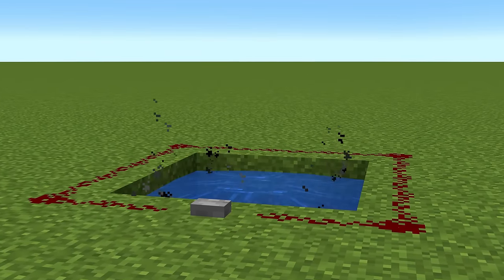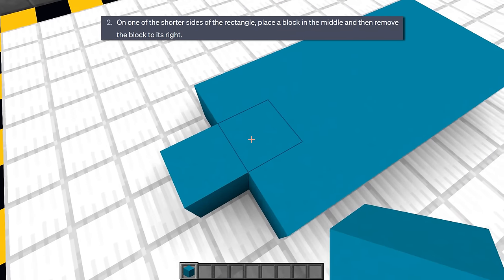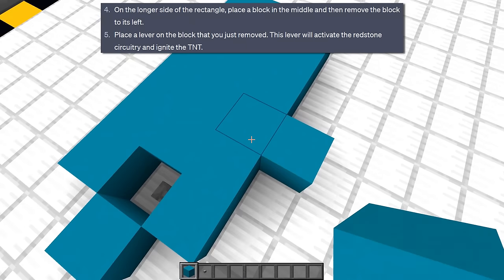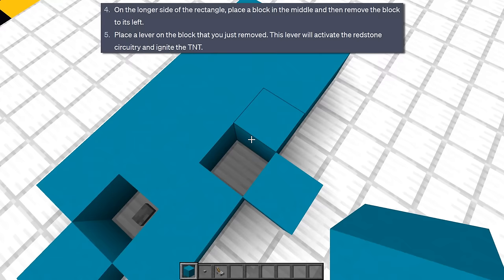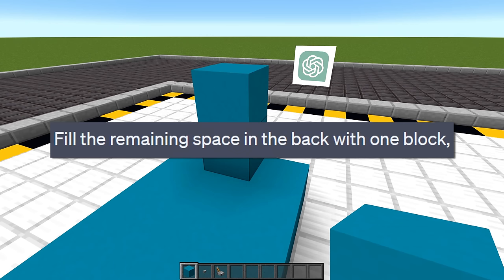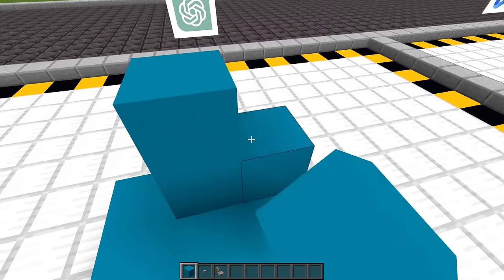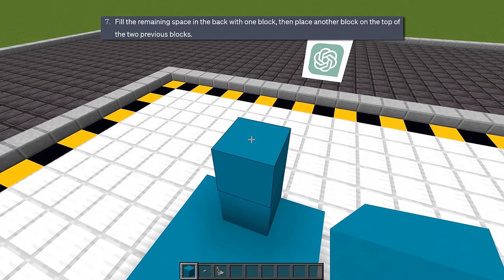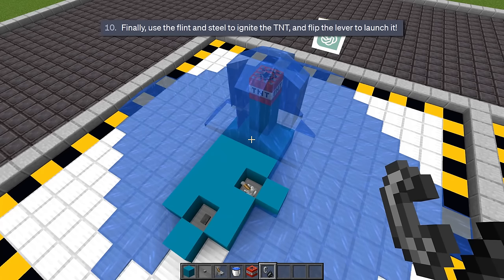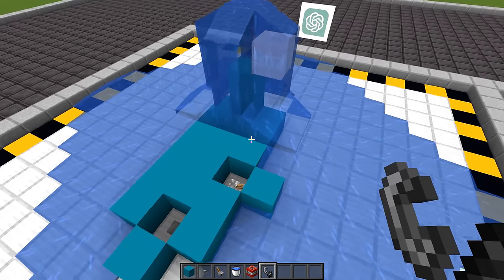First, we're gonna try TNT cannons. It wants a 3x6 area of blocks, then it wants me to put a block here and remove this one. Then it wants me to put a button where I just removed the block, do the same over here but this time put a lever in the gap. Two blocks in the back. I have no idea what it means here — fill the remaining space with one block. How do I fill multiple spaces with one block when it's clearly four blocks? Then it wants me to put another block on top of these, a water source on top of there, TNT here so I have to replace that block. And now it says to light the TNT with a flint and steel, then flip the lever to launch it.